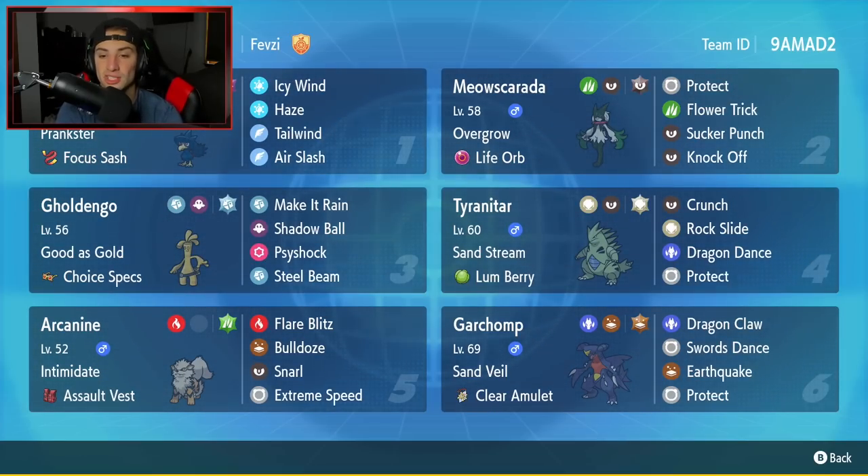Final Pokemon is Garchomp, which is going to be Tyranitar's best friend because they go hand-in-hand in the Sandstorm. Garchomp has Sand Veil as its ability to raise its evasiveness in the Sandstorm so it will be able to dodge moves a lot easier. It's got the Clear Amulet as item and four moves: Dragon Claw, Swords Dance, Earthquake, and Protect. If you want to run this team yourself, the code is at the top right corner.